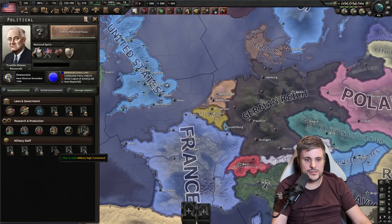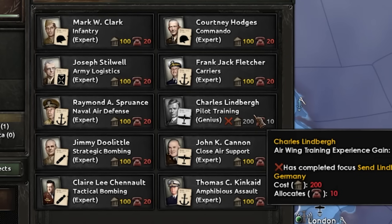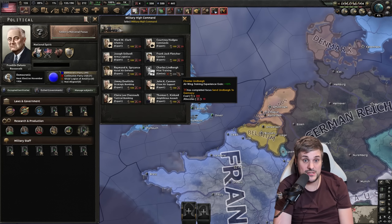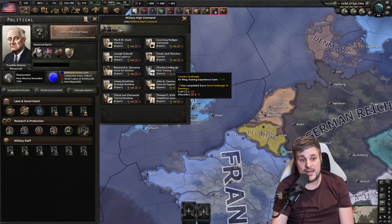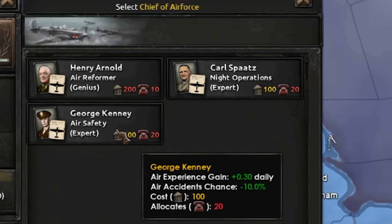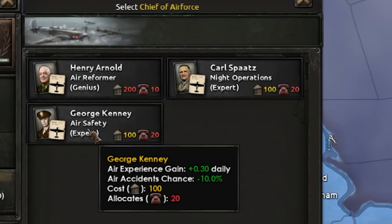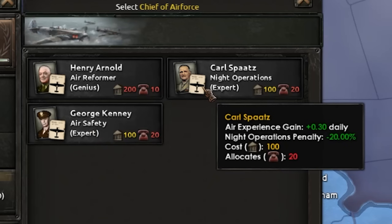Honorable mentions: the military high command has a strategic bombing expert giving an extra 5% strategic bombing. It might also be worthwhile to go for the pilot training genius which increases the chance of an ace. I don't think I've ever had a strategic bombing ace — maybe they don't exist. For the chief of the Air Force, there are two good options. Night operations is a biggie and can be paired with a doctrine I'll show shortly, allowing you to bomb at night. Alternatively and probably most important initially is reducing the chance of air accidents, which are very high — particularly if you're losing a plane with a production cost of 200.